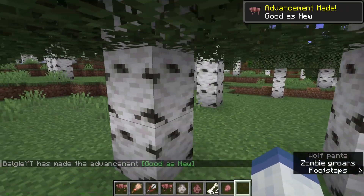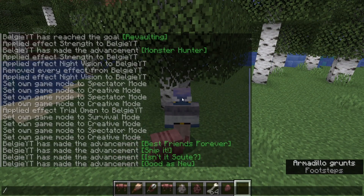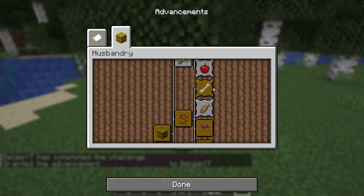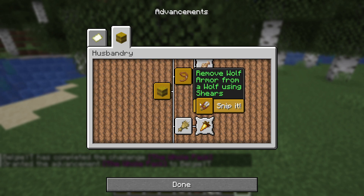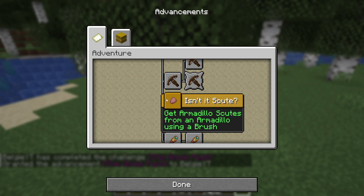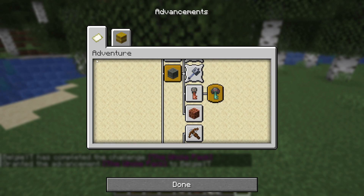And the final achievement, which I'm not going to get in this video, is to tame one of each wolf variant - and that is 'the whole pack'. So you've got to tame every single variant of wolf to get that achievement. The armadillo repair wolf armor, the whole pack, and snippet advancements are inside of the husbandry tab. And then 'isn't it cute?' and the vault one 'revolting' are inside of the adventure tab.